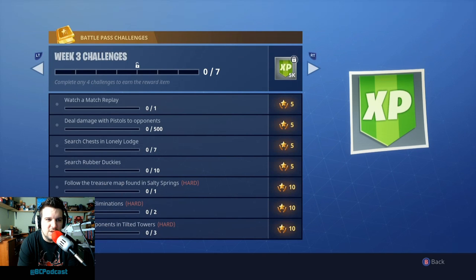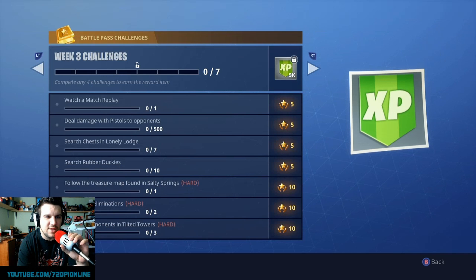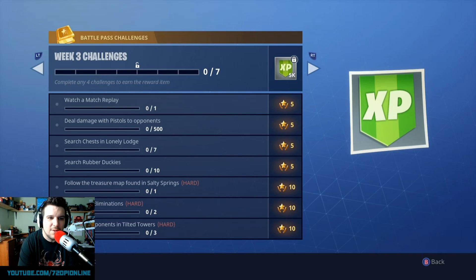So here are your week three challenges. We're going to run through the list and then go through them individually on how to complete them. First up we have: watch a match replay, deal damage with pistols to opponents, search chests in Lonely Lodge, search rubber duckies, follow the treasure map found in Salty Springs, sniper eliminations, and eliminate opponents in Tilted Towers.